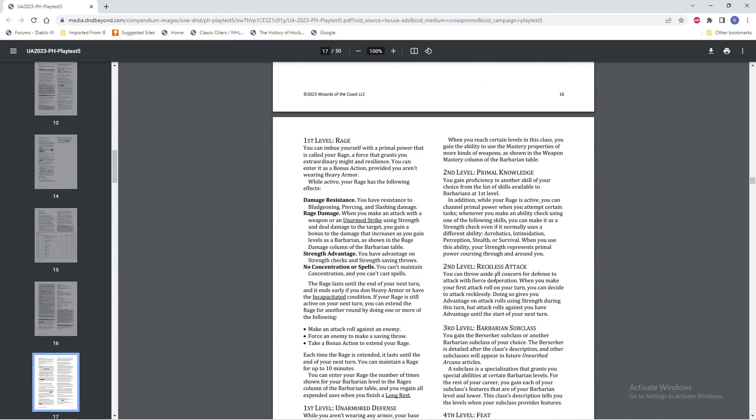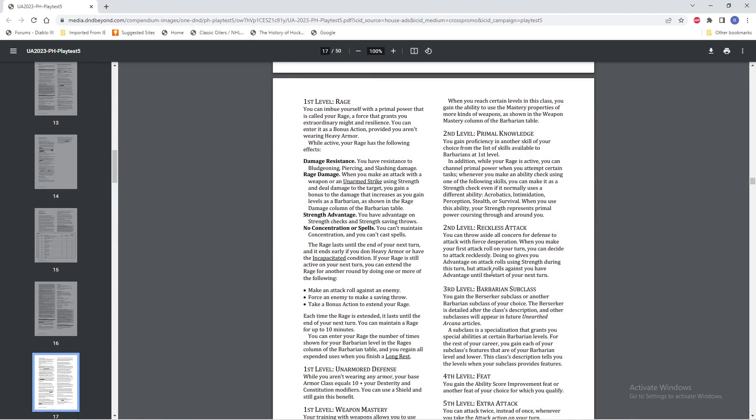They gave us the Berserker in this to look at, which is probably a really good decision. Berserker is widely regarded as one of the worst, if not the worst, Barbarian subclass in the game. If it wasn't for the original Player's Handbook version of the Beastmaster Ranger, it would probably be considered the worst subclass period. But then the Beastmaster Ranger got a rework and became a lot better.